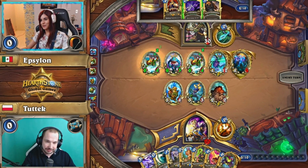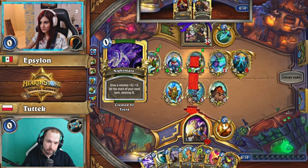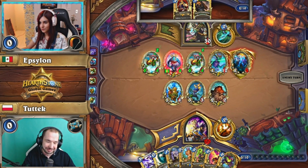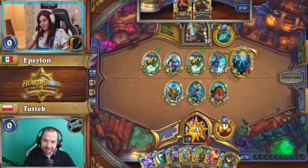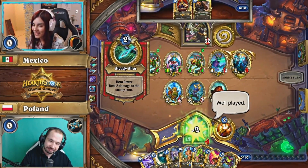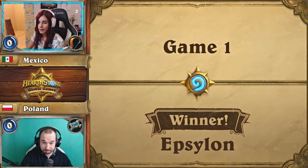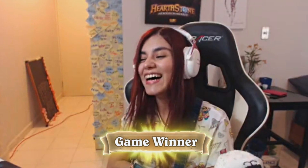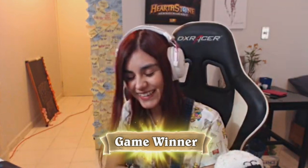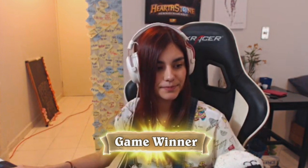Lethal! Epsilon has two extra from the hero power — I believe that is just 21. GG. What a way to go. You just got beat up by Murloc, Dragon, Beast Hunter with Ysera. A bit of a celebration there from Epsilon — very happy to get that first point on the board for Mexico. Things are going downhill for Poland already. 1-0 victory. How could you not be happy? You've just played a Curator and Ysera and then killed your opponent.